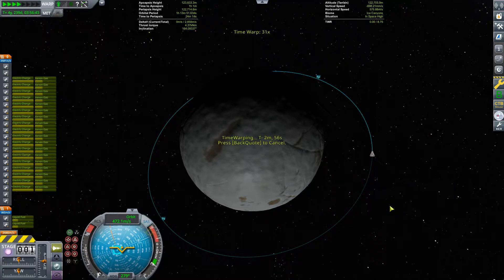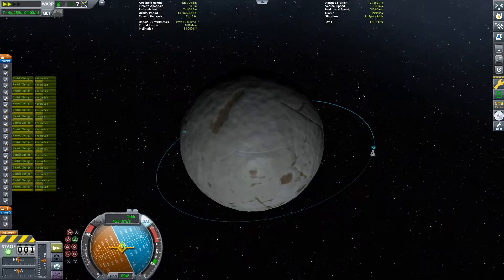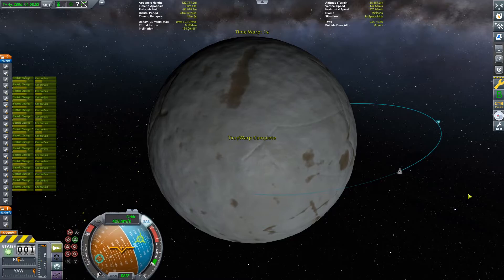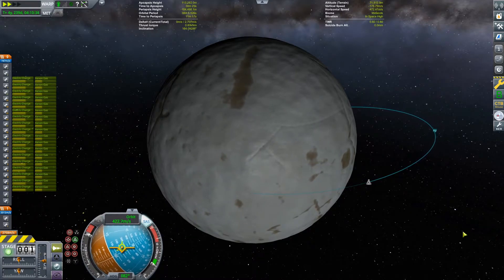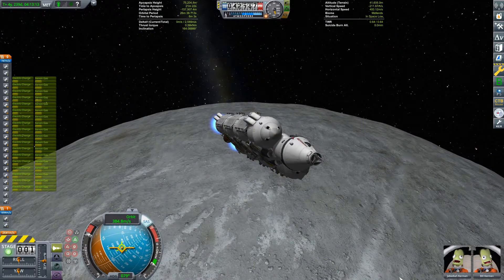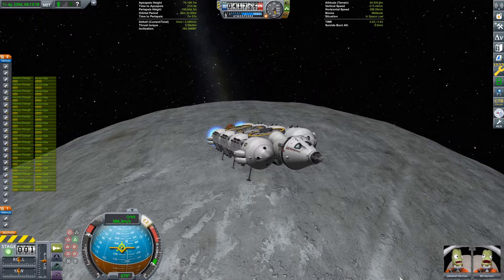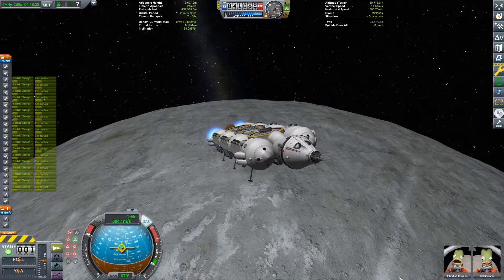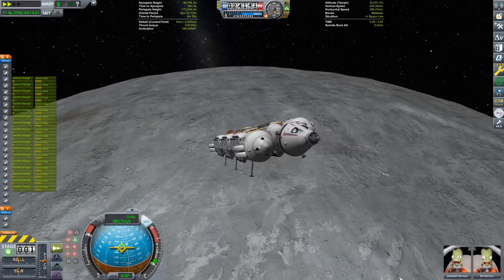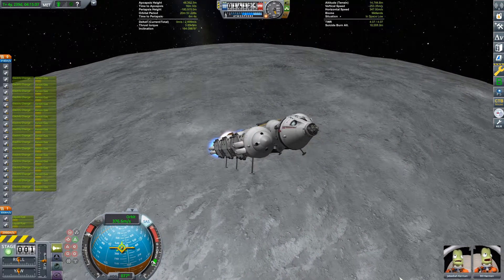We have nearly finished our outward journey — it remains to land. We deorbit on ion engines and brake until they are no longer sufficient to counter Elu's gravity. At that point, we activate our cheetah engines to brake further.